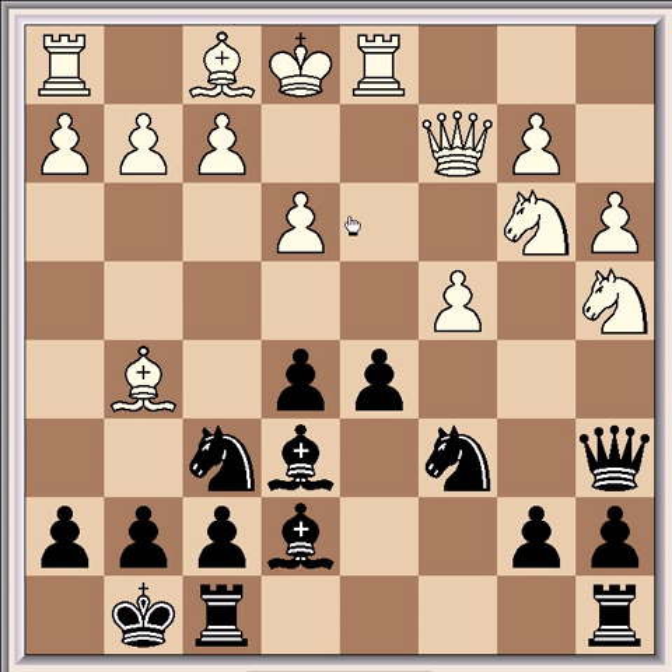Because you'll see here, if this pawn moves the bishop will be attacking the queen. So with cxd5, seemingly after the queen captures this knight, White is going to secure the bishop pair. And with the move cxd5, which is what was played in the game, White is starting what looks like a decent tactical sequence, but it's flawed.